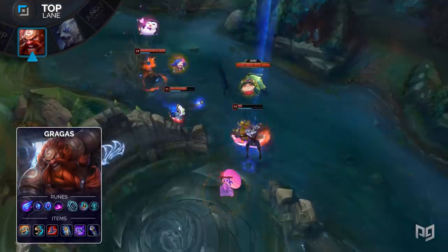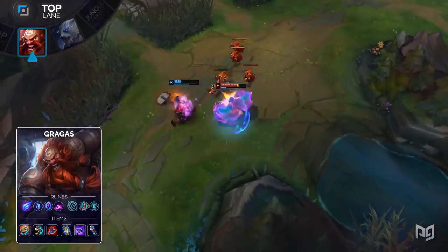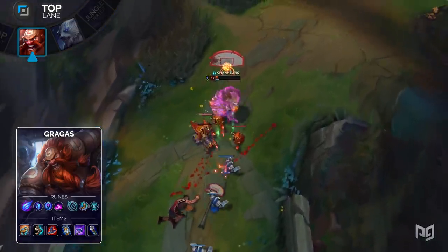It provides some extra mobility, burst damage, and even wave clear. This item is extremely cheap and allows you to hit a very early power spike. From there, you can rush a Rabadon's Deathcap for a delayed power spike but a greater return on subsequent purchases, or a Luden's Echo for an immediate burst in power.